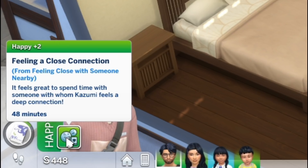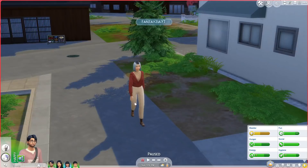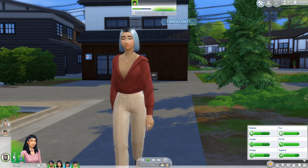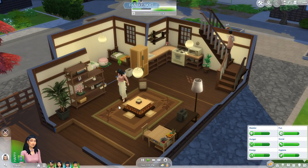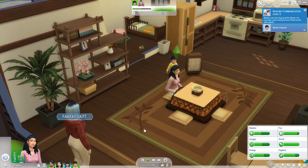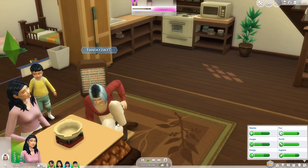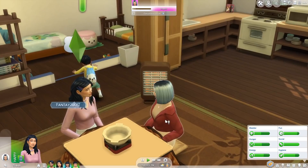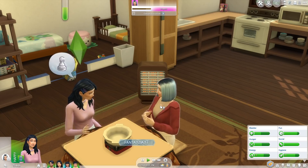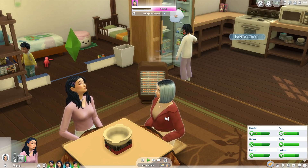There's a new moodlet — 'Feeling a Close Connection from feeling close with someone nearby — it feels great to spend time with someone whom Kazumi feels a deep connection.' I'd really like them to meet some townies. I'm going to have her do a respectful introduction because that is one of the new introductions. She might be coming inside which is a little odd — she takes off her shoes, following the rules! It looks like they're sitting at the table for this introduction so you might not see it properly.